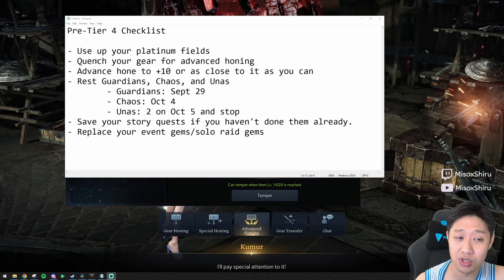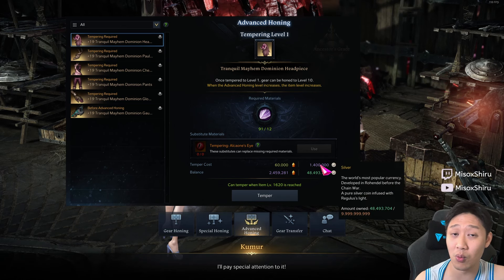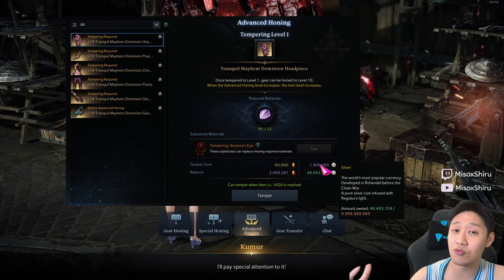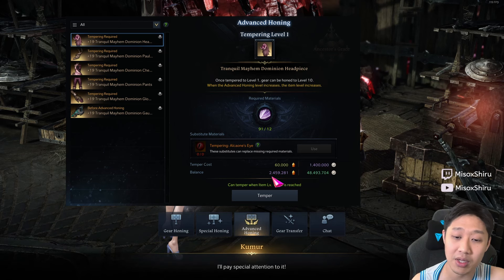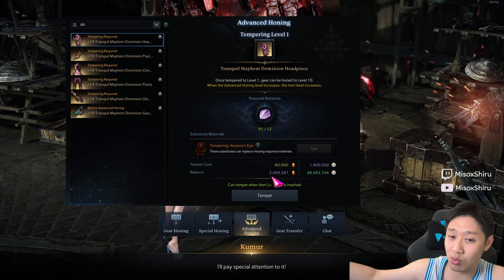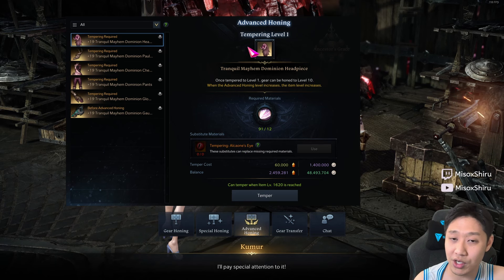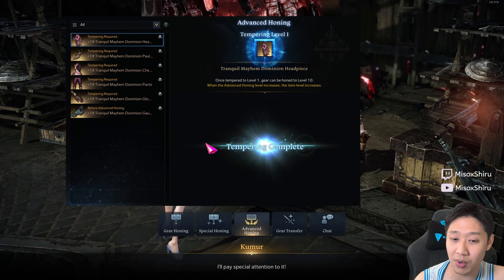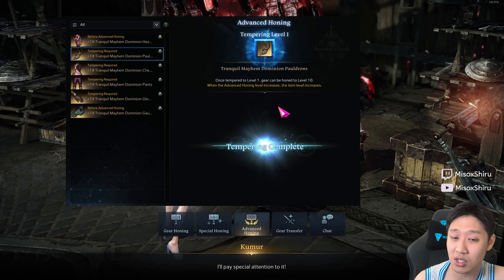Next one is quench your gear for advanced honing. In tier 3, we are currently using tier 3 mats for advanced honing, but when tier 4 comes, you're going to have to use tier 4 mats. The most important one is going to be the shards. I have about 2.4 million shards on this character, which is all going to be going to waste in tier 4 because we're not going to be able to use it — the moment I push my character from tier 3 to tier 4, it's going to start using tier 4 shards for advanced honing.